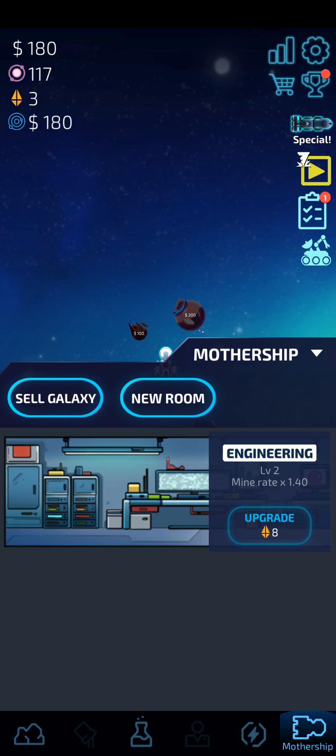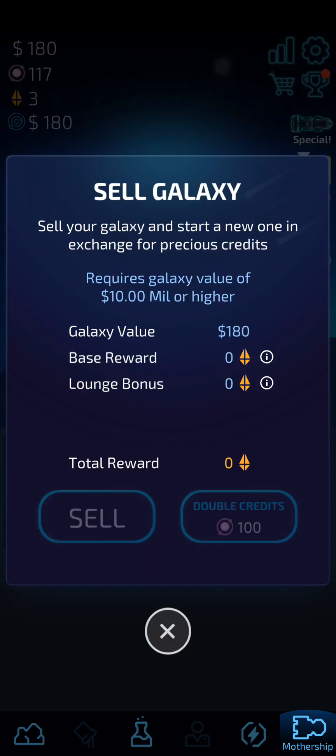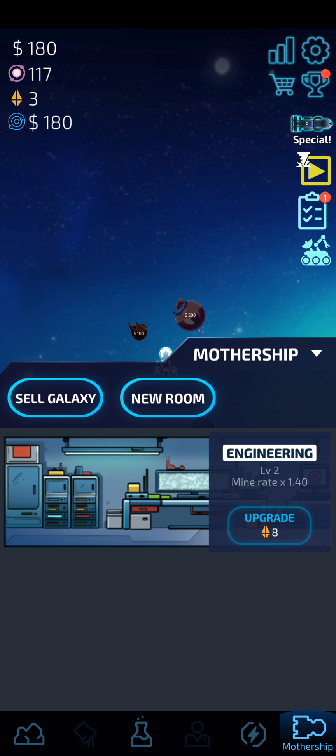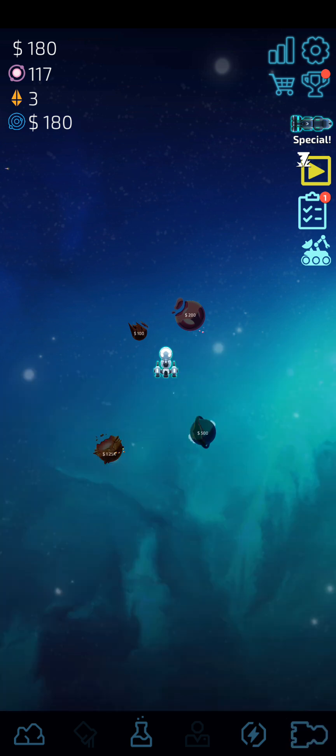For the Aeronautical room I'd need six tokens, which I don't have currently. My current mine rate is 1.4, which is great. The base sell requirement is 10 million for 10 tokens, and 100 million is 31 billion... but wait — if I sell a 10 million galaxy 10 times, won't I get 100 tokens? Or is it easier to reach 100 million rather than 10 million ten times? That's three times actually — I'm not sure, we'll have to check.